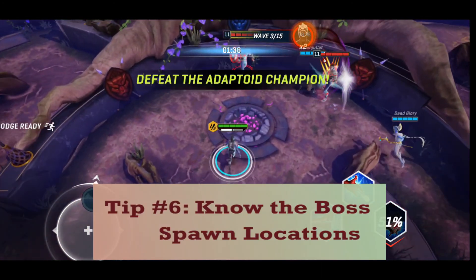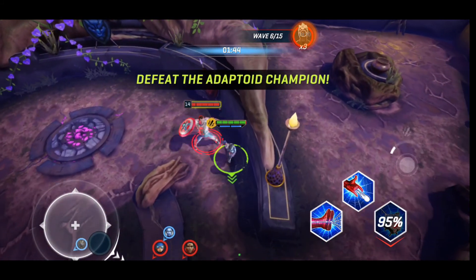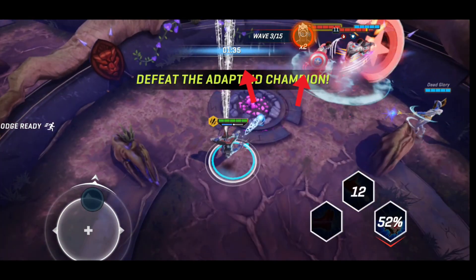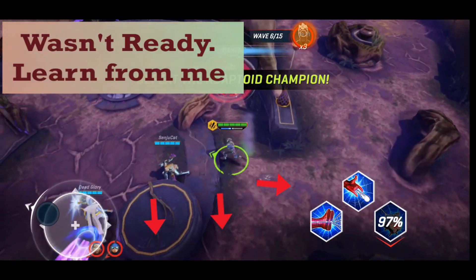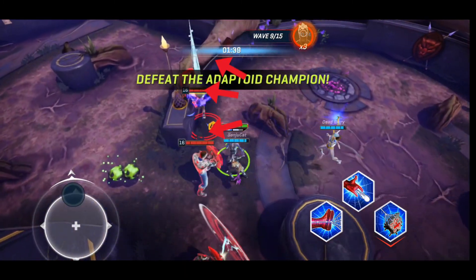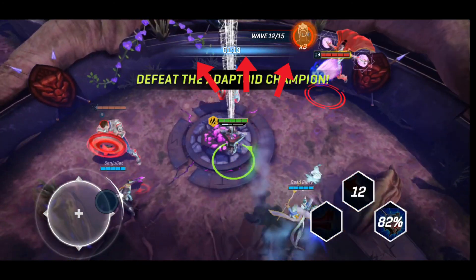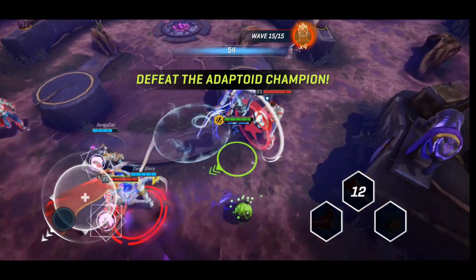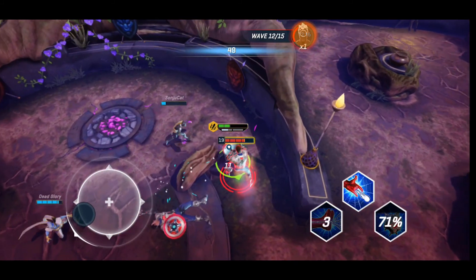Tip number 6: Know the boss spawn locations. When the bosses spawn for each wave, they do so in the same spot. Although the sorcerer may be in any one of those spots, the spots stay the same. On Wave 3, there are 2 Captain Americas and they spawn against the back wall. For Wave 6, there are 2 Captain Americas and 1 Sorcerer, and they spawn on the opposite side. Wave 9 is 2 Caps and 1 Sorcerer, spawning to the left-hand side. Wave 12 features 2 Caps and 1 Sorcerer, spawning against the back wall. The final wave features 3 Captain Americas and 1 Sorcerer, and they spawn in a half circle along the bottom half of the map. Be there, ready and waiting to take them down when they spawn.